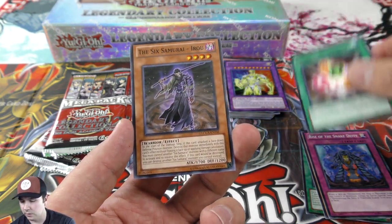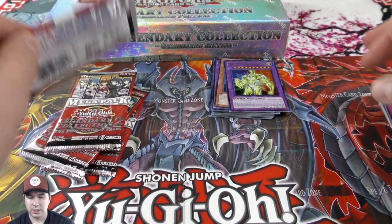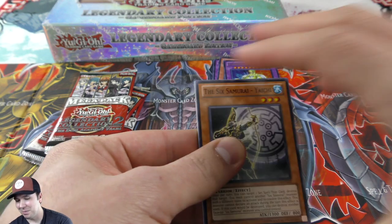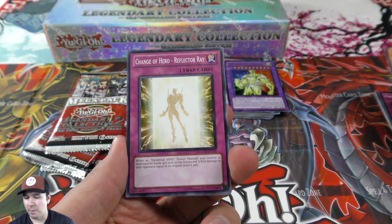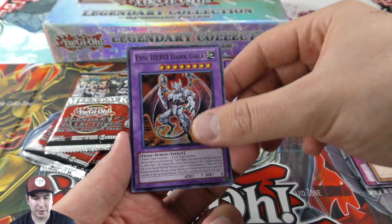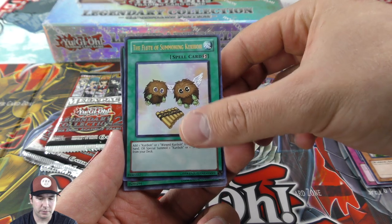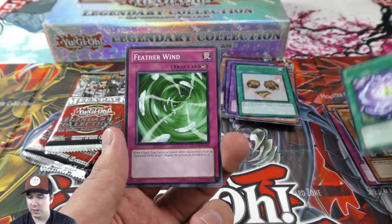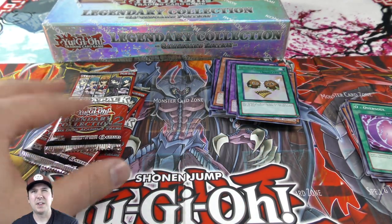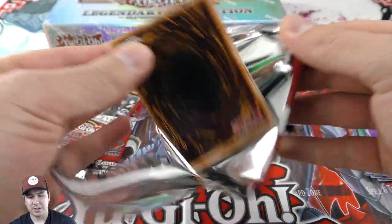I really like the nice variety of foils, though it'd be cool if they spiced it up by having the opportunity to pull an ultimate rare or a ghost rare — make it incredibly rare. A secret Hopt Llamas — very nice. And then the Flute of Summoning Kuriboh and our rare Rosebud. Like how they did with Ghost Stories — one ghost rare per case — that'd be really nice if they did something like that with these.